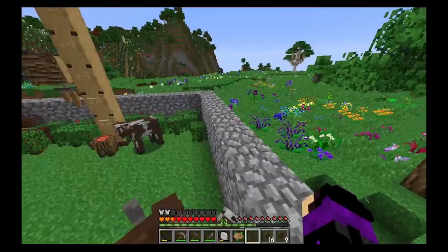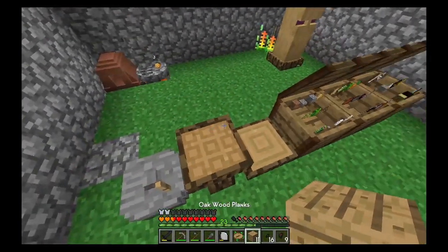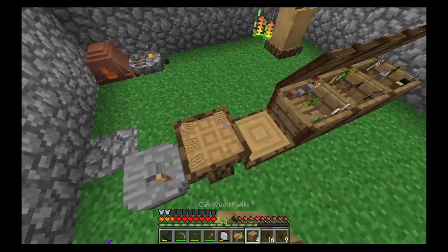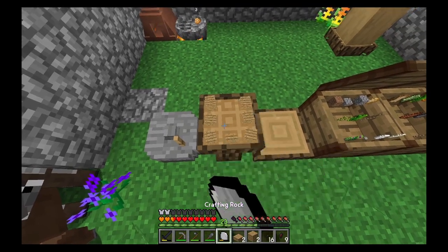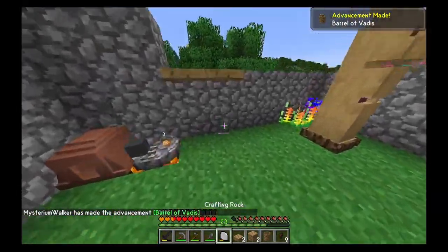Now that I've sorted out my inventory, we needed some of those planks to make a barrel. We need six planks for the barrel itself and one slab. That should be the recipe — and that's a craft, or that's an achievement.